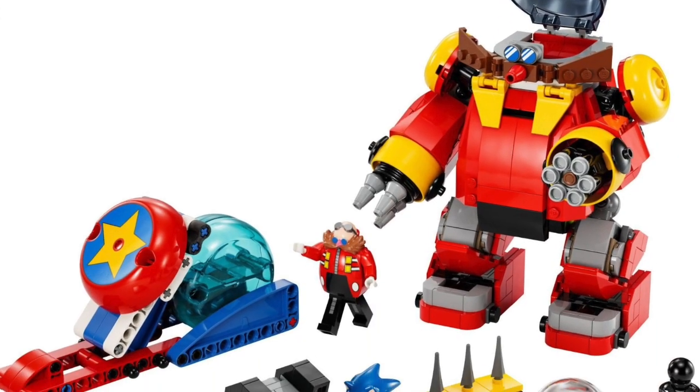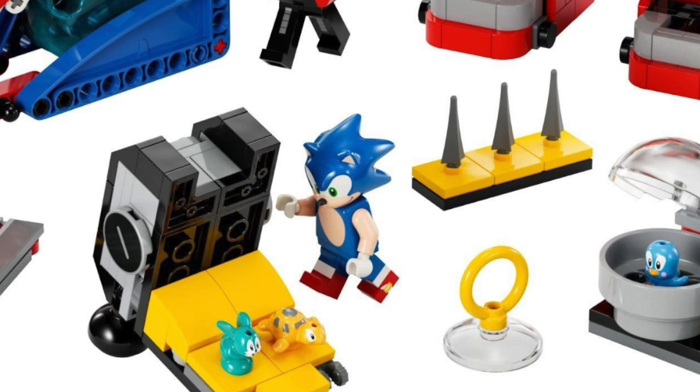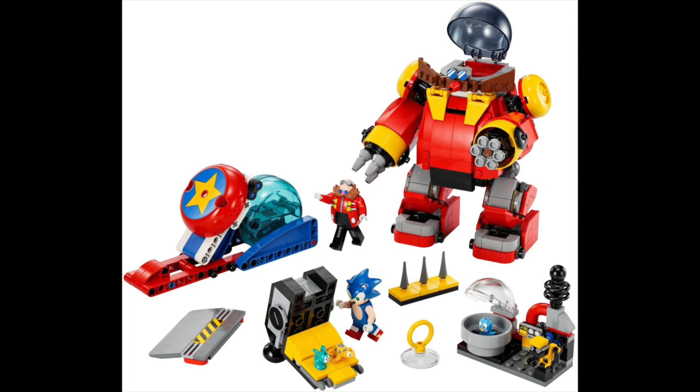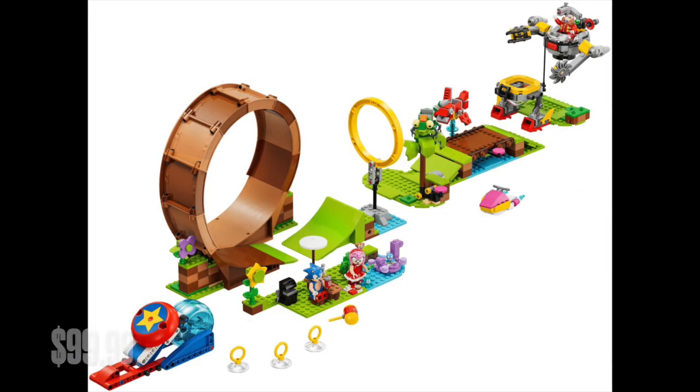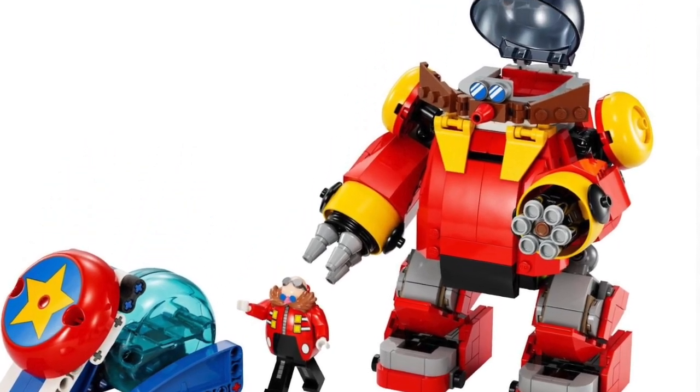That is set 76993 Sonic versus Dr. Eggman's Death Egg Robot. Of the five brand new Sonic sets, if I were going to get any of them it would probably be this one. You get Sonic the main character, and while you don't get Tails or the other side characters, you do get the main villain Dr. Eggman. Dr. Eggman either comes in this or the most expensive set which is over a hundred dollars. I do recommend getting this one — it's great for those who just want a taste of the theme and don't plan on collecting all the sets, and if you do plan on purchasing all the sets, I still think this set is a must-have for your LEGO Sonic collection.